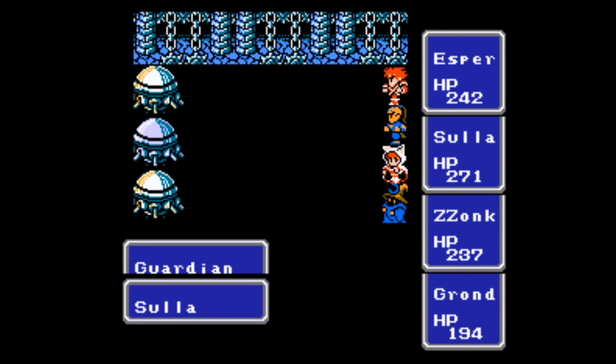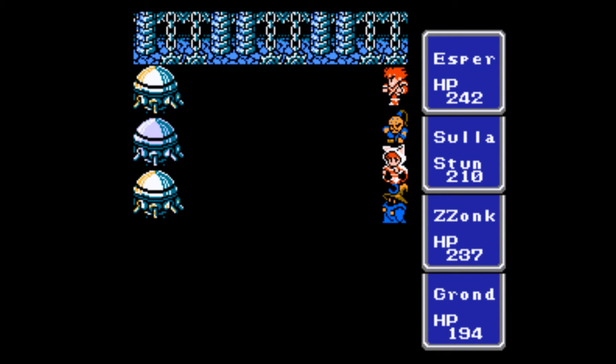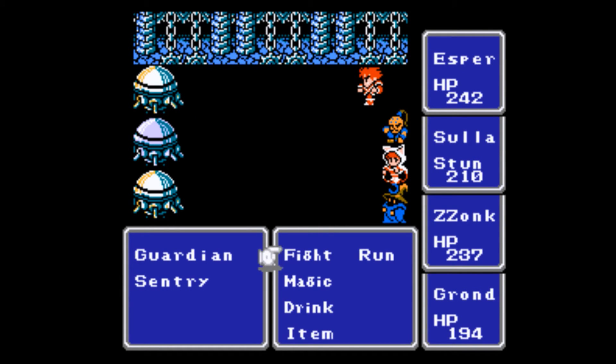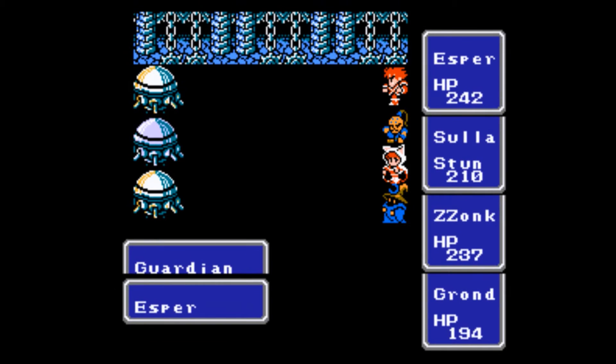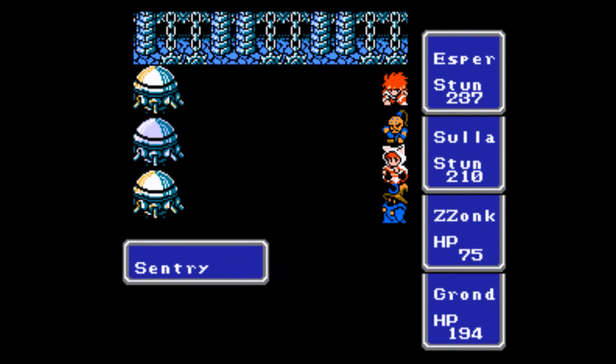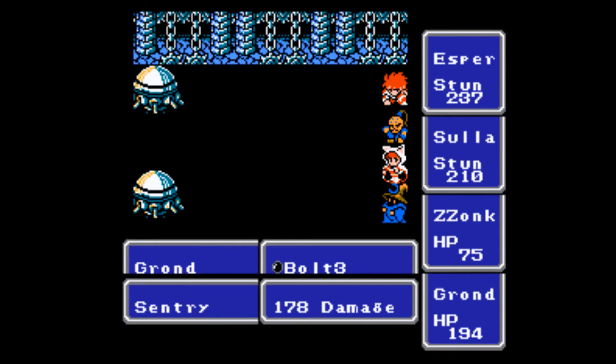Under the assumption that the hacker was replacing enemies rather than adding enemies in the encounter table — which would probably be the easier track — I haven't played around with the Final Fantasy editor at all. I'm guessing the easiest way is to just take a pre-existing enemy and manually change its stats, name, sprite, spells, and abilities.